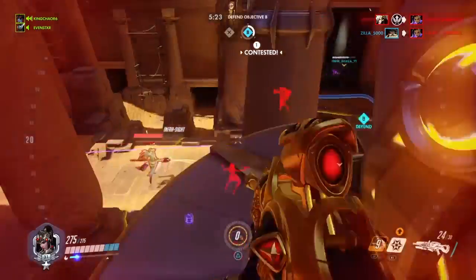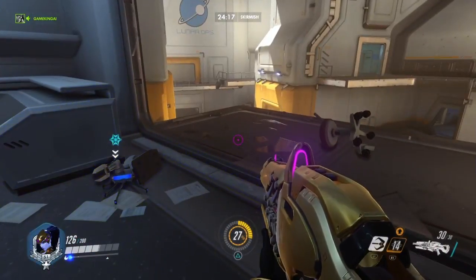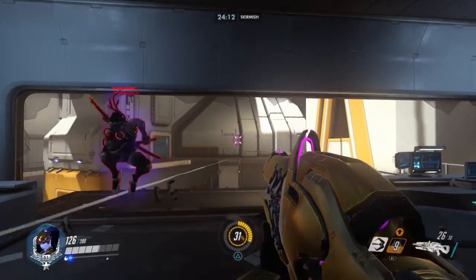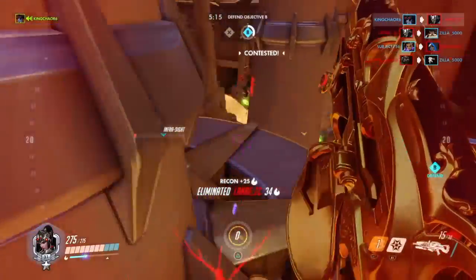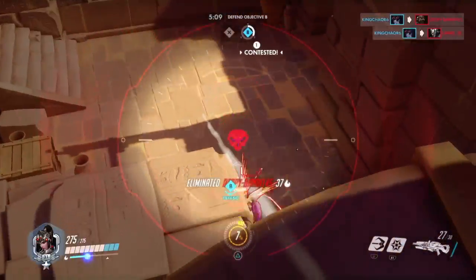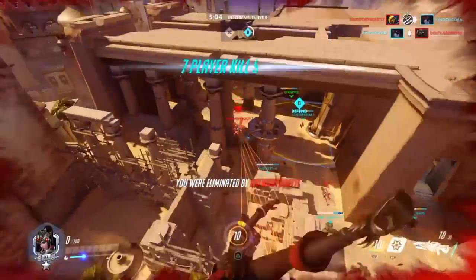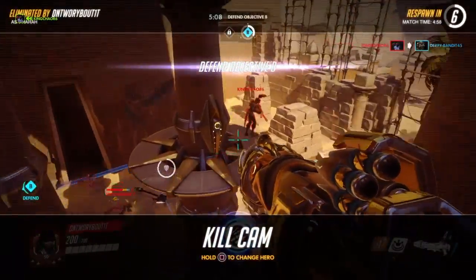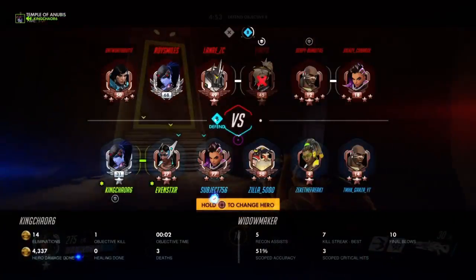Now let's talk about the Venom Mine. The Venom Mine is actually pretty simple — I'm just going to give you guys one purpose for it. You just want to lay your Venom Mine on the ground so that if a Genji jumps on top of you or a Hanzo comes over to you, the Venom Mine does some damage to them and you can either finish them off by spraying your submachine gun or with some lucky sniper shots. Even when you have a lot of hours with Widowmaker, you're still going to have games where your aim is just bad. Even Kepri, one of the best Widowmakers in the world, from time to time has some bad games.